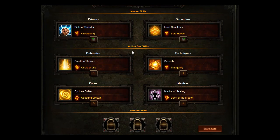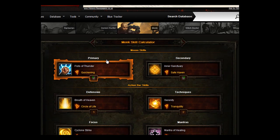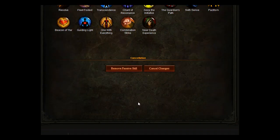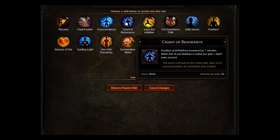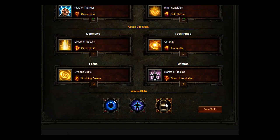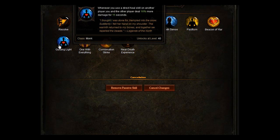That's the healing build for the Monk. For passives, you want to go for Exalted Soul to increase maximum spirit, Chant of Resonance which increases the duration of all mantras by 7 minutes, and lastly Guiding Light — whenever you use a direct heal skill on another player, you and the other players deal 16% more damage for 15 seconds.